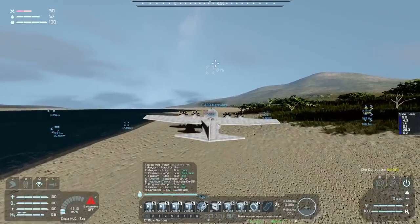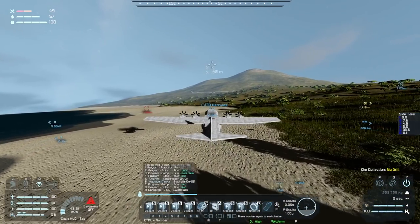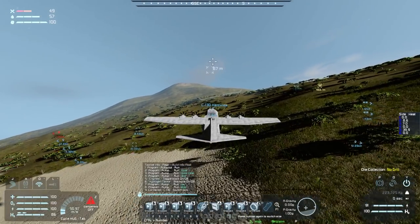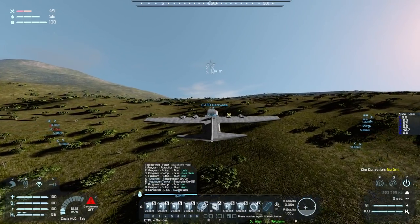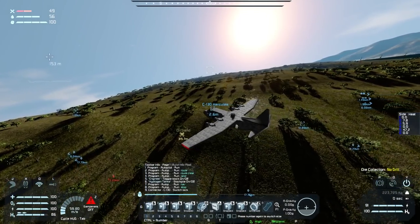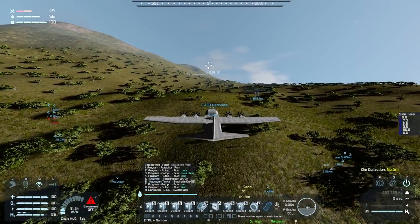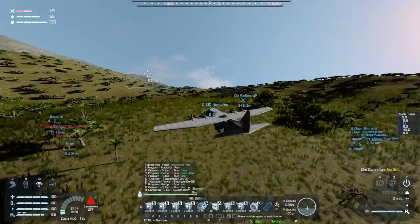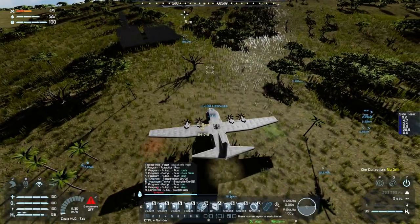I want to get this C-130 Hercules maxed out — I want this thing to be able to take off more easily because I need more thrust. I'm quite heavy right now and this is as fast as I can get off the ground, which is honestly a little too sluggish for my tastes. Past the oil sand node, I was searching around and this entire area is annoyingly hilly. This spot right up here was essentially one of the best flat spots where I could get a base setup with limited terrain issues.